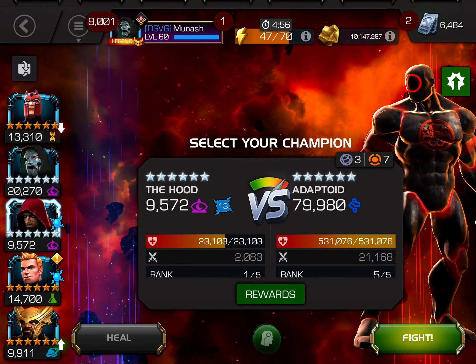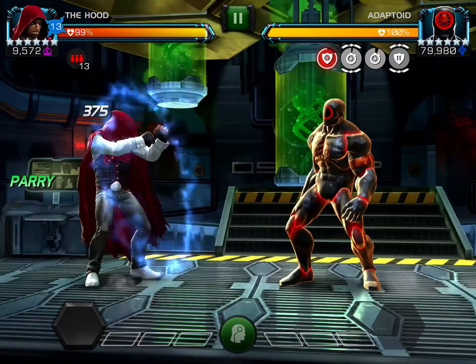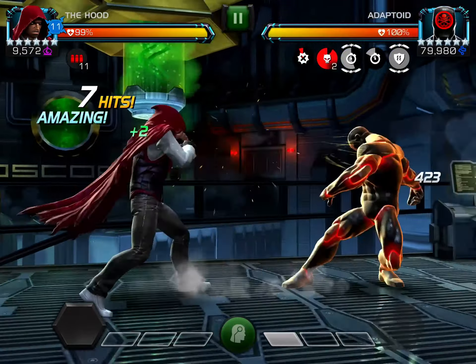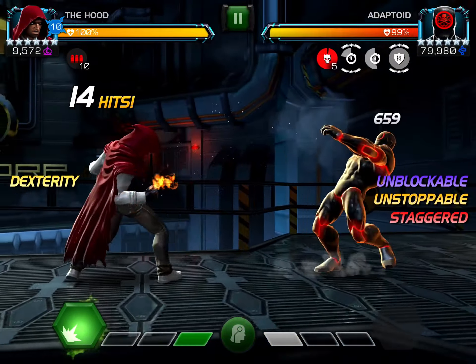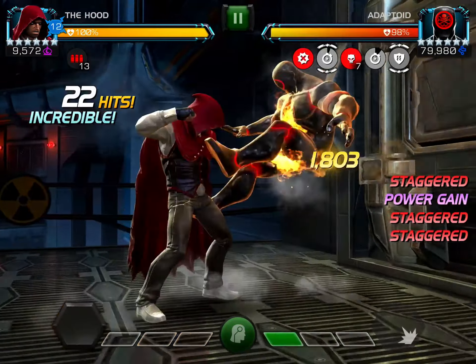I just started playing with the buffed Hood and I didn't even know that the buffs were going live yesterday — in fact I only updated today. I've been a little more busy than usual this week. I must say I've just been enjoying this champ so much that I'm not even bothered about them removing the fate seal mechanic, because he still has the stagger which is a very powerful form of buff control and it's pretty reliable now. It might be the most reliable in the game now because it's just so easy to apply — all you have to do is crit.